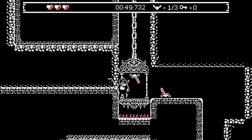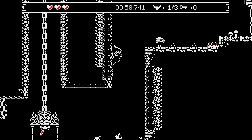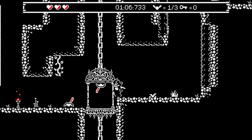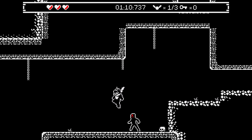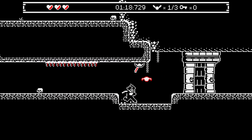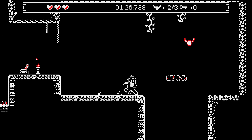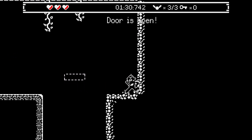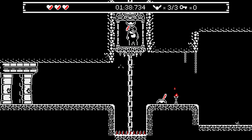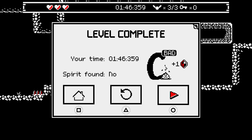Looks like we've got to go this way for now. Can't yet proceed past there — that might be the end of the level. That's the second lost soul. We just need to go across here — that's the third one. The door is open. Nice — there we go, that's level 2 complete.